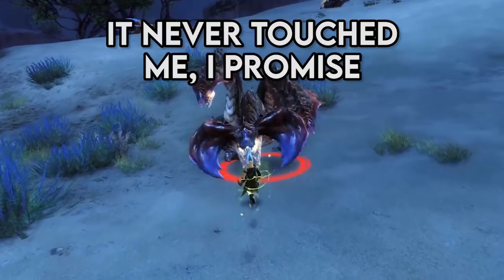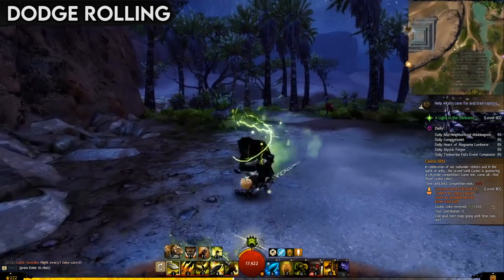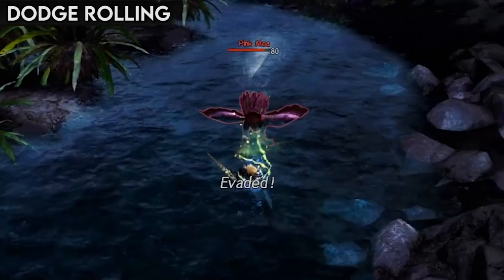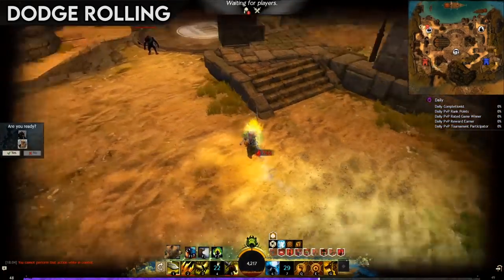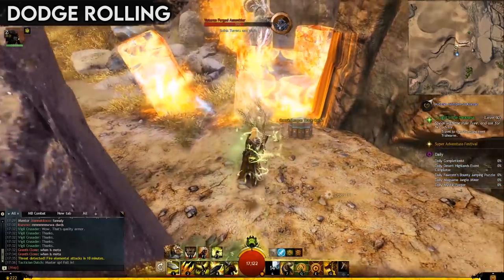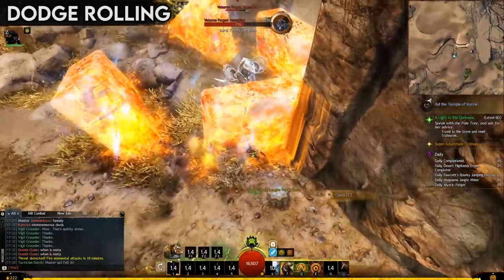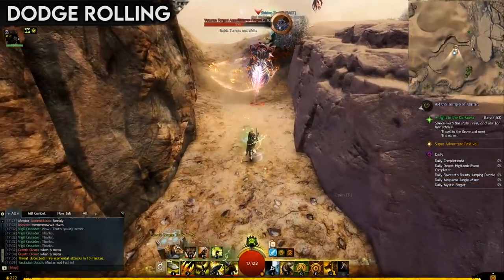Characters in Guild Wars 2 can perform dodge rolls, and will avoid all attacks for a brief duration while rolling directionally. However, any conditions, damage over time effects, or similar afflictions will continue to damage you. You'll also still collide with barriers placed by enemies or players, and that will interrupt your dodge, causing you to stumble, so be careful where you dodge.